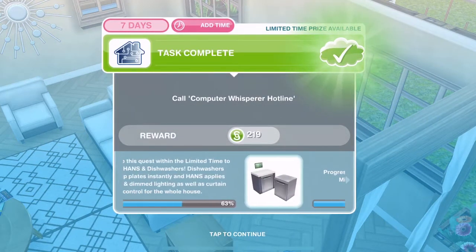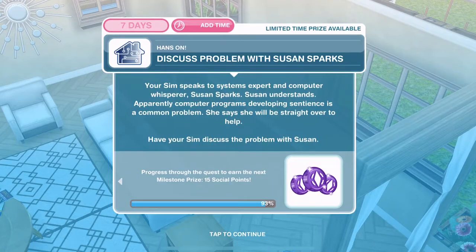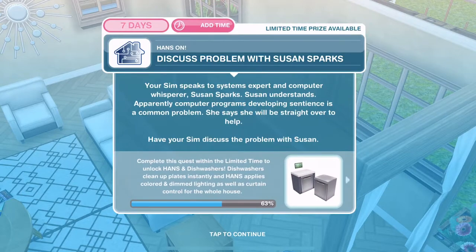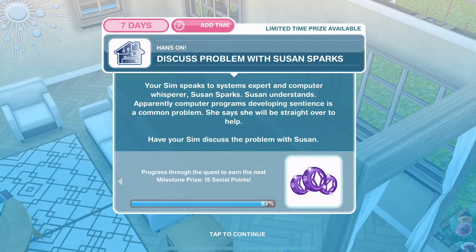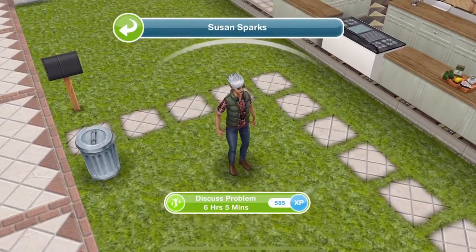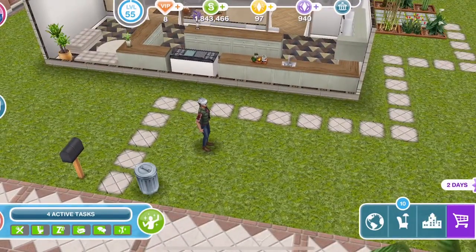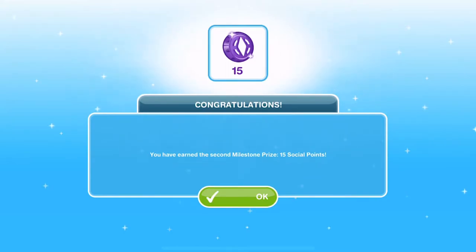We're almost finished — 93% done with this part. Now we need to discuss the problem with Susan Sparks, a new SIM coming into the quest. Your SIM speaks to systems expert and computer whisperer Susan Sparks. Apparently computer programs developing sentience is a common problem. Susan's come over — click on her and discuss the problem, which is six hours and five minutes. David has finished discussing the problems with Susan and we have got the congratulations — the second milestone prize of 15 social points.